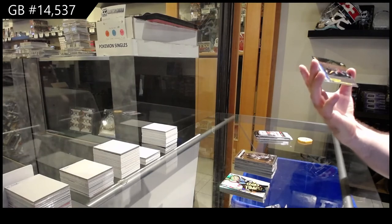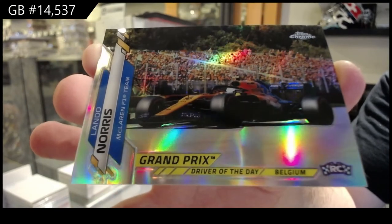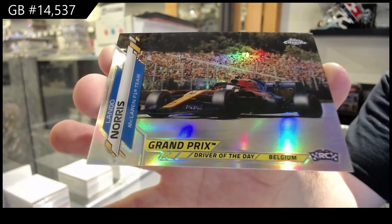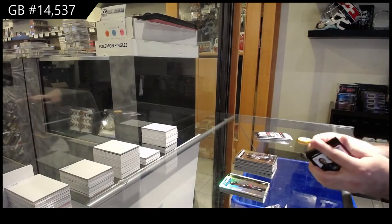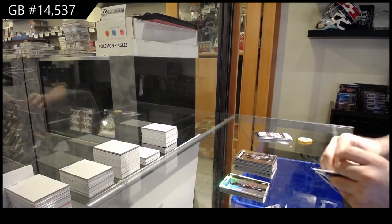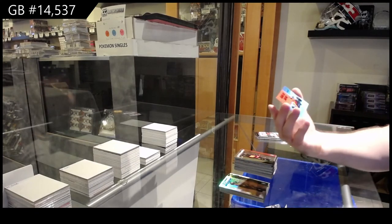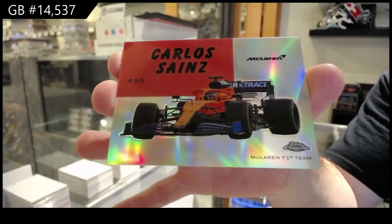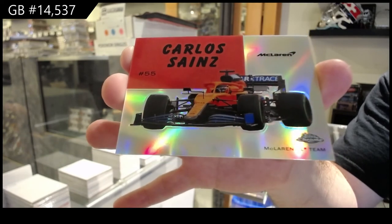We've got a refractor for the McLaren F1 team — Lando Norris! That's a name I can actually pronounce. Rookie apparently — Lando Norris rookie. We've got a Carlos Sainz for the McLaren F1 team — Carlos Sainz.